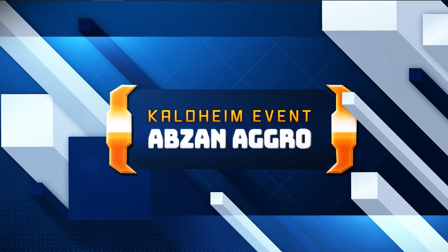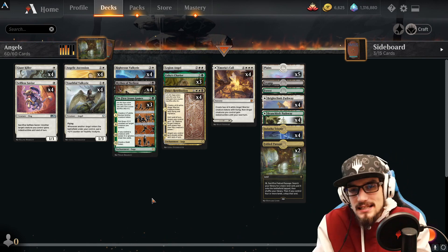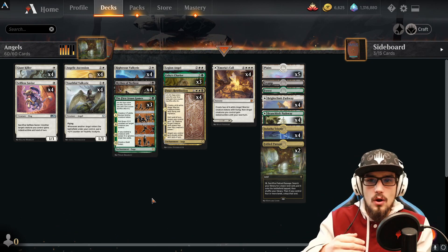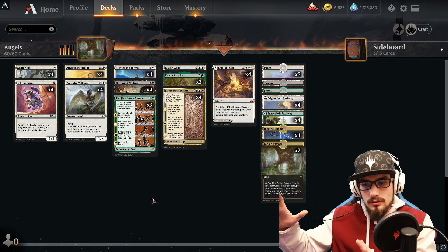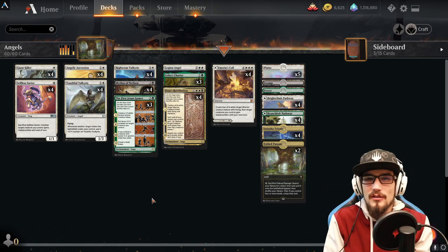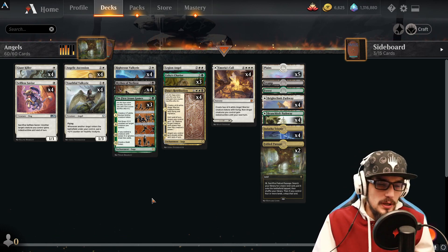We have a nice mix of new cards along with returning cards within Abzan Angels — that's the color combination of white, black, and green. Within this particular deck, we're just splashing green for a little bit of fun, taking Orzhov Angels to the next level. It'll require very little additional work to incorporate green into the deck and take it from a 7 to an 11 in power level. Let's break down the deck — strategies, synergies, all that. If you find any value in the video, make sure to like, comment, subscribe, and share the channel to a friend.